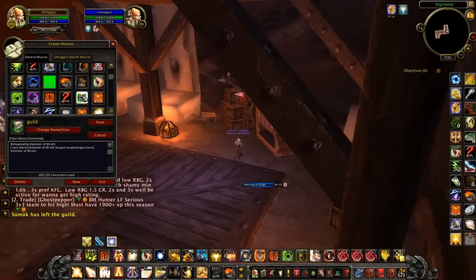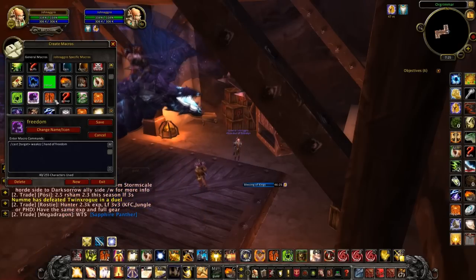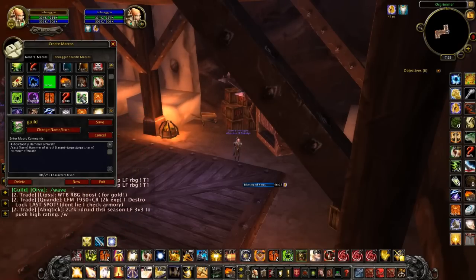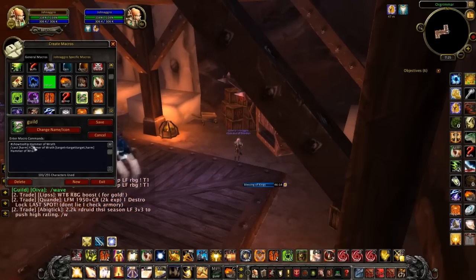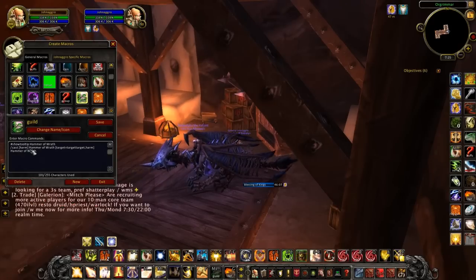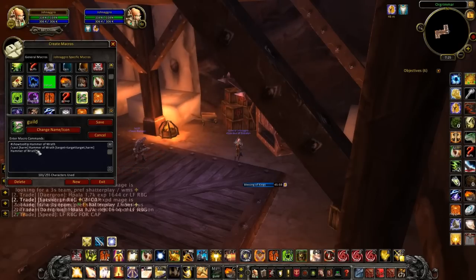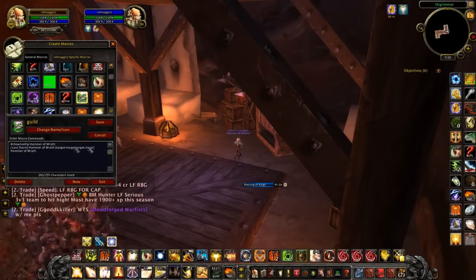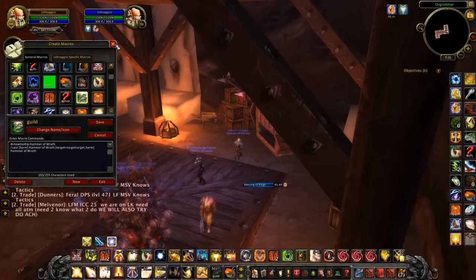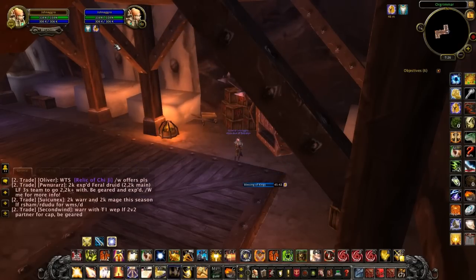Those are basically all the macros I use as a holy paladin. If you have any great ones I should be using, let me know in the comments below. One more good one is a Hammer of Wrath macro — you don't need to target anyone with it, so if anyone is below the health threshold that you can hit, you just press it and it throws straight away. You should have this one, it gets kills. Thanks for watching — if you want more guides and epic PvP action, hit subscribe and leave a comment below!